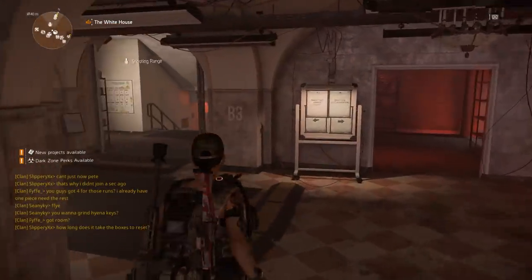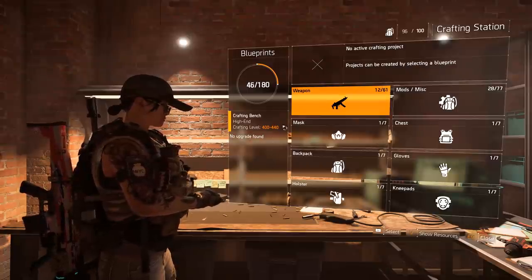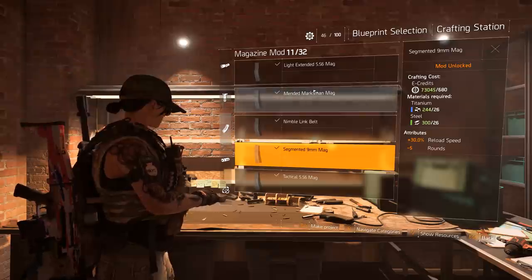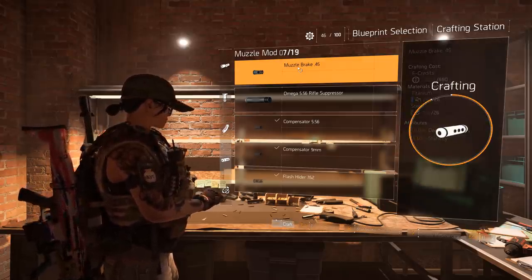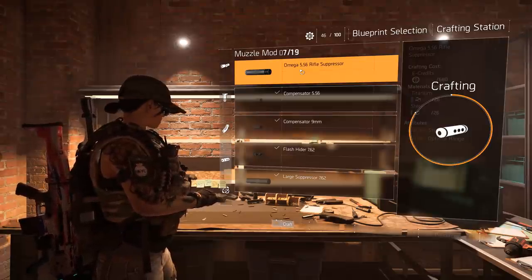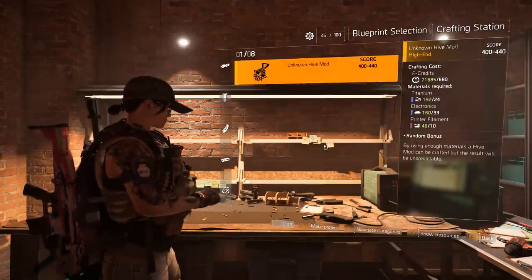We're going to go over to the crafting bench — this is where you craft your attachments. Don't forget you have to level up the crafting bench as you play, so make sure to get materials. As soon as you unlock a blueprint for a mod it shows up here. I'll show you: you hit X or whatever the craft button is on console, and as long as you have the materials you can craft it. Every attachment has a positive and a negative — for example, plus 10 damage to elites, negative 15 stability. The 556 rifle suppressor gives stability but negative optimal range, so that might be good on a gun that already lacks optimal range.